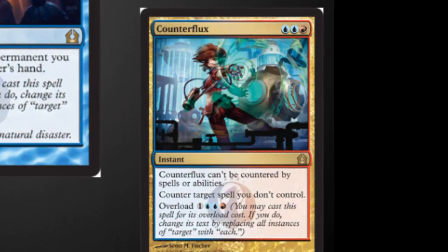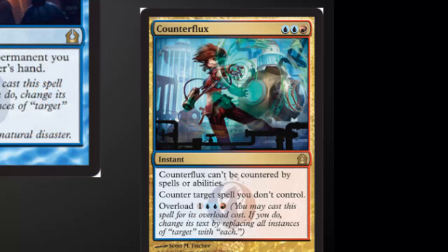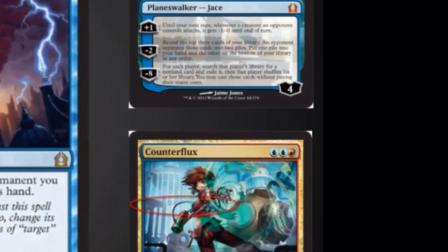Counterflux would make the top 10 a few years ago easily, but the current hate on counterspells means that a counterspell that can't be countered is not as useful as it sounds, especially since some of the best cards can't be countered and Cavern of Souls is this card's enemy. It does help shut down the storm deck in Modern and may even see a little bit of play in Legacy.